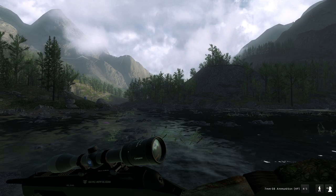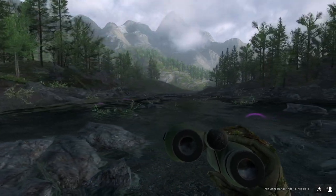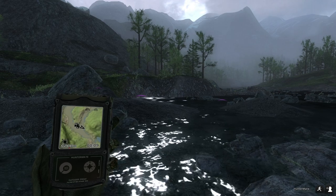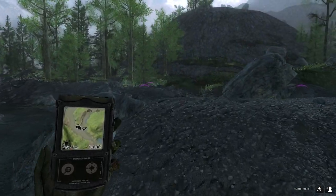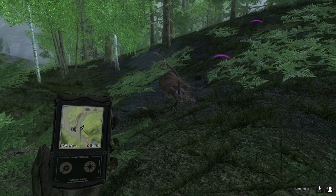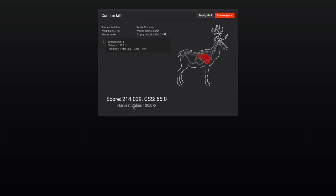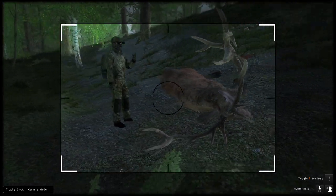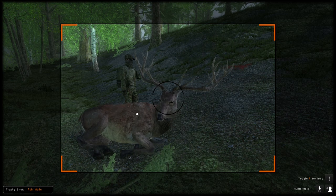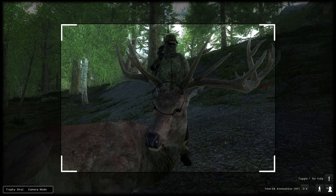Oh wow, there's a way bigger one that just ran off — we need to chase him. That one looks like easy 240s or possibly higher. Let's claim this one first. He actually scored 214 — not as big as he looked at first glance. But that other one that ran was definitely much bigger, so let's go for him. Quick trophy shot of this guy — I like the way this pose is looking. Now let's go get that giant.